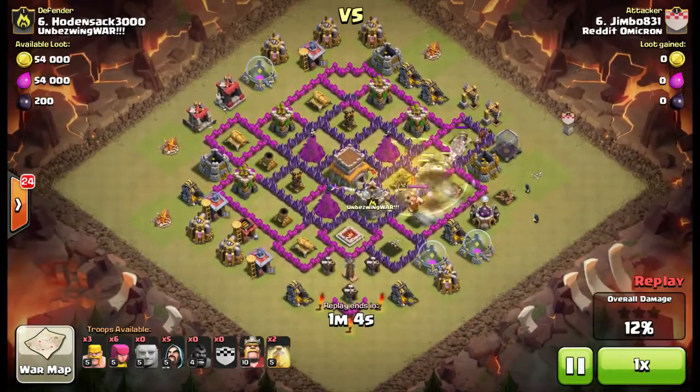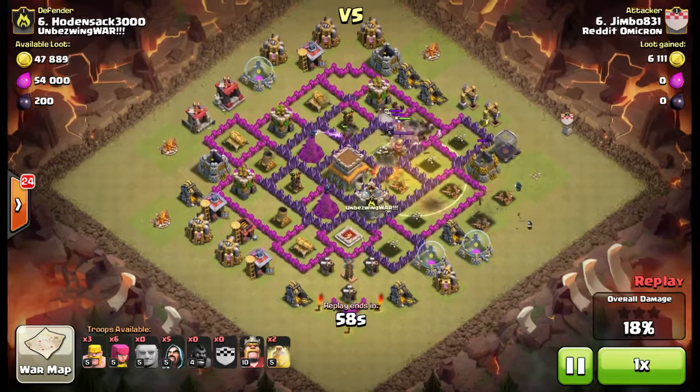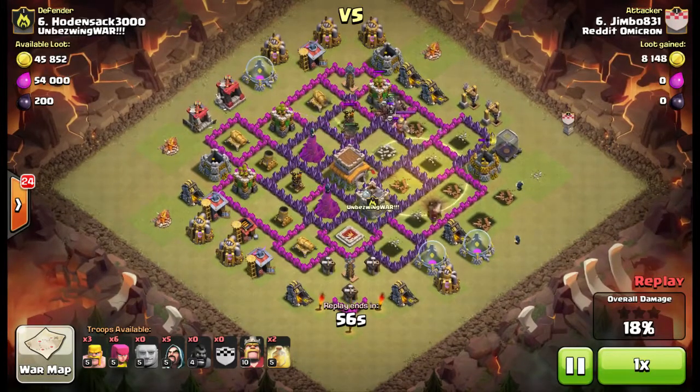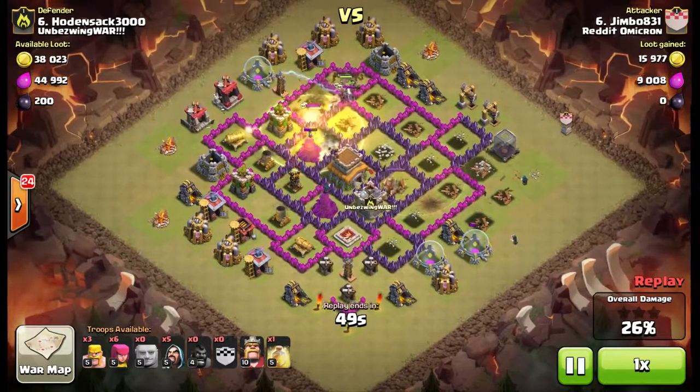There's a bomb there, so he needs to heal — good quick thinking on the heal. Now there's not really any giant bombs in this base, so the hogs are going to be able to work through here without too much trouble. He's going to lose one or two, but it's not really a big deal.